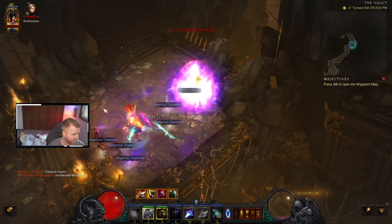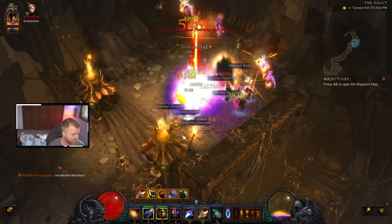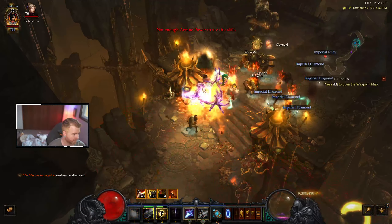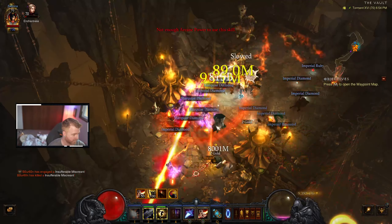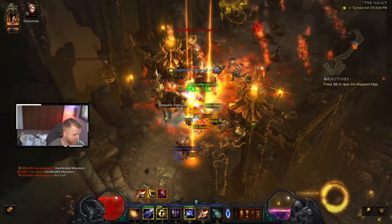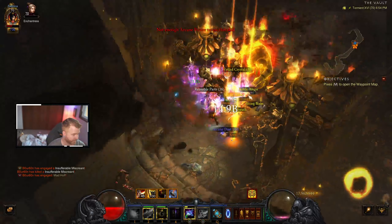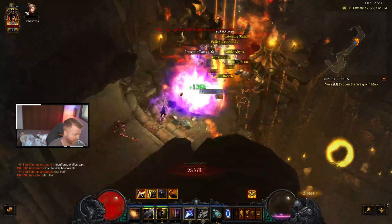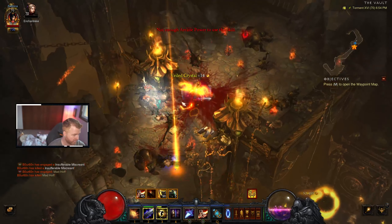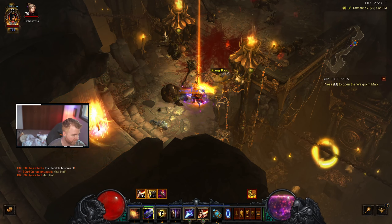Anything that's breakable in the vault is worth money or has some money or gems inside of it, so make sure you get that. There we go — another goblin, a treasure goblin! Kill him! You drop some good stuff, probably nothing good for me but that's okay. Oh, I died. This is why I also don't ever play a hardcore character — never ever.